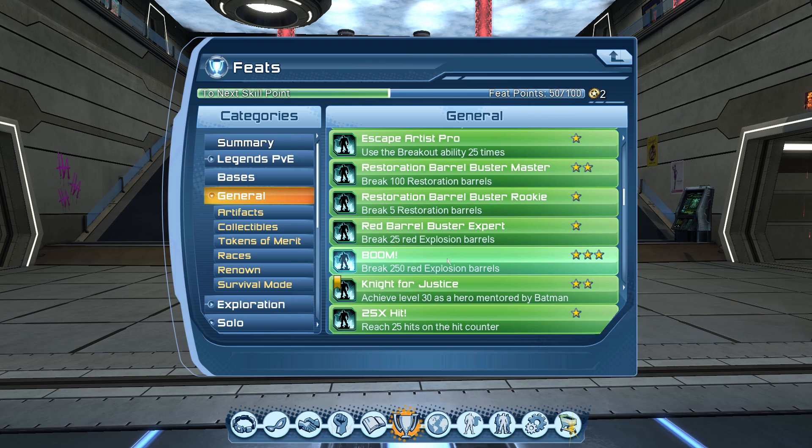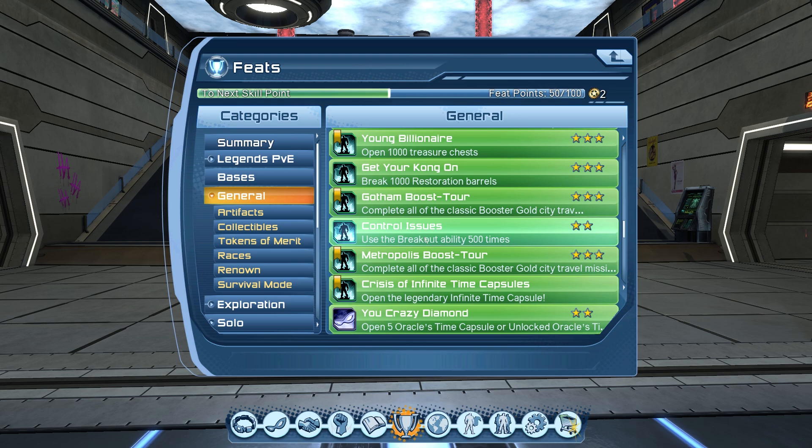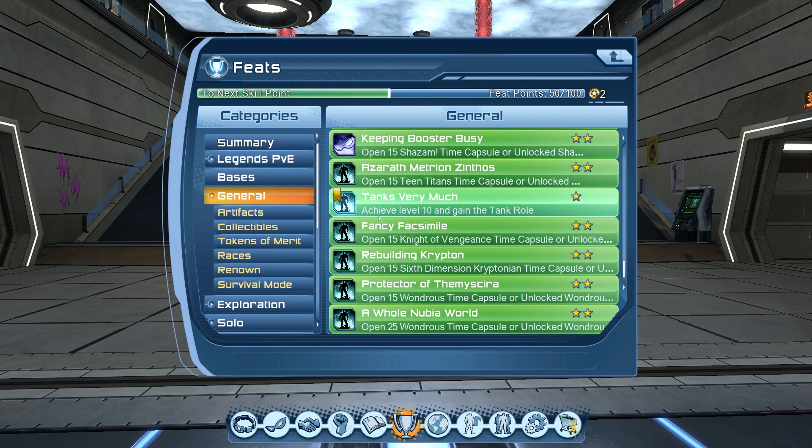Next we have time capsule feats: open 10, open 15, open 25. This one is going to take a while because it requires stabilizers, which are basically keys to open time capsules. You need to log in every day, collect your stabilizers from the daily reward menu, and open time capsules to get these feats. You can always spend real money and buy stabilizers from the marketplace if you're in a hurry, but honestly I wouldn't rush for it.